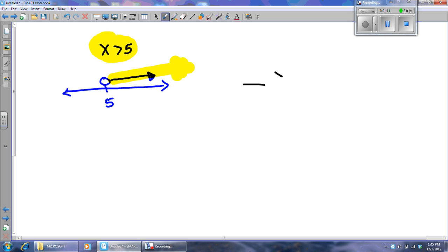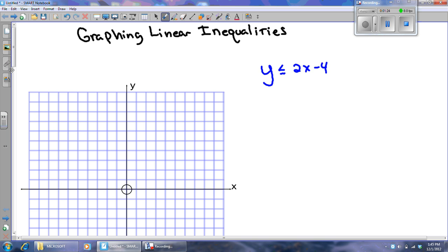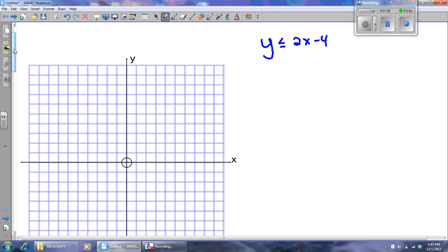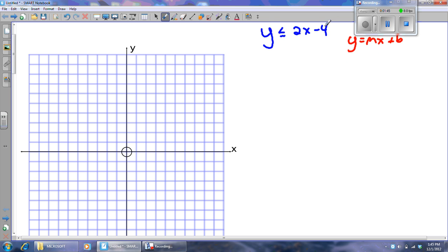For example, x greater than 5 — any number that makes that true, maybe 10. Well, 10 would be over here, and I'm shading in the direction of 10. Don't just try to memorize steps; think about what we're doing. When you look at this inequality, it looks kind of like a y equals mx plus b equation — slope-intercept form. Most of it will behave just like that, except there will be some subtle differences because there's an inequality involved.